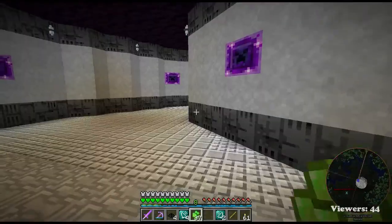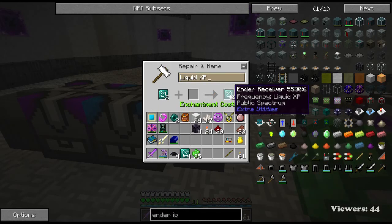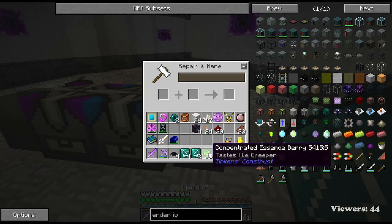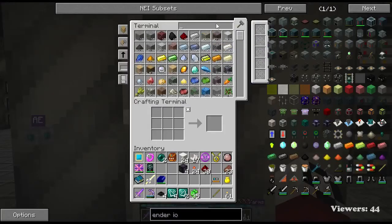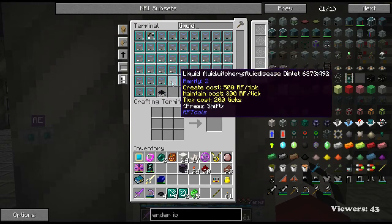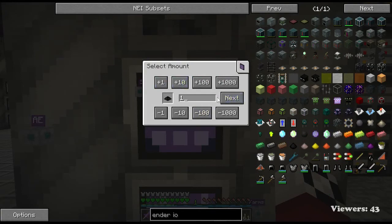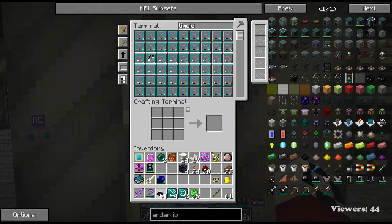Let's do these two at the same time - and that's kind of how you configure the frequencies for them. Now that we have those, let's go ahead and do some liquid essence. He spilled milk underneath my base - how dare he! Slip visited my base earlier on stream and he spilled milk.